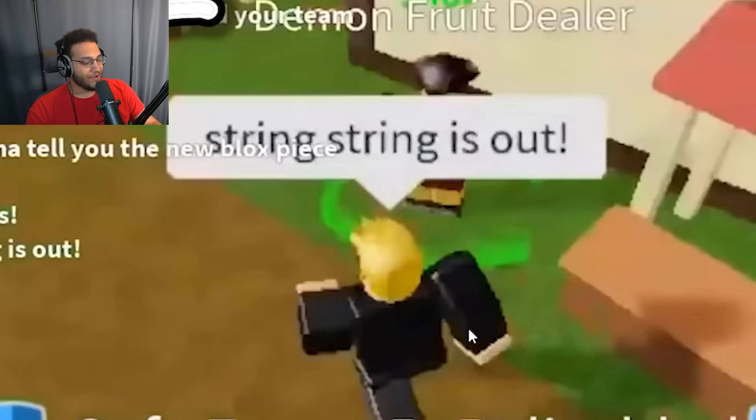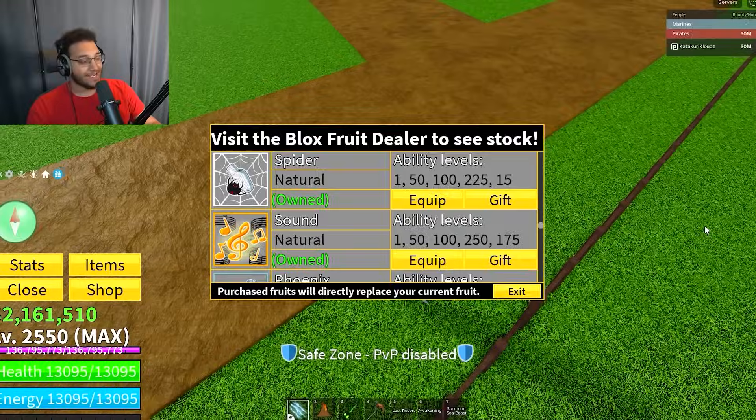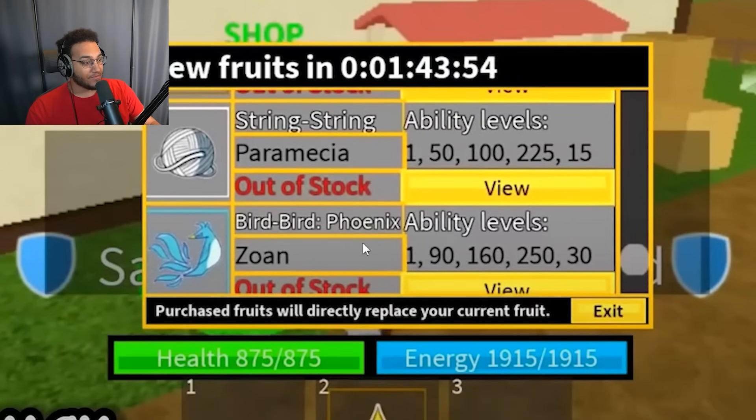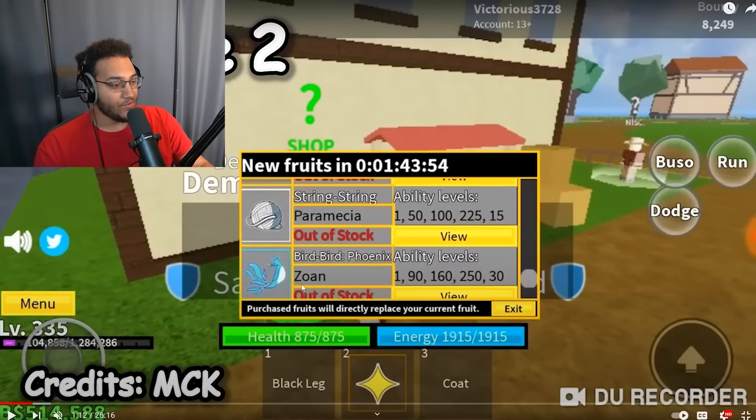In Update 2, someone is typing that string is out, so I guess that's when they added the string fruit. Of course, it's not called the string fruit anymore — now it's called Spider. And they didn't just add string; they also added the Phoenix fruit. So they added Phoenix in Update 2, which is interesting.